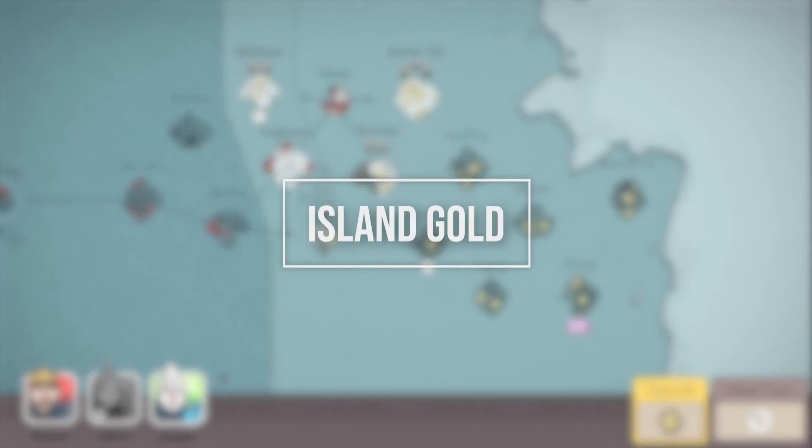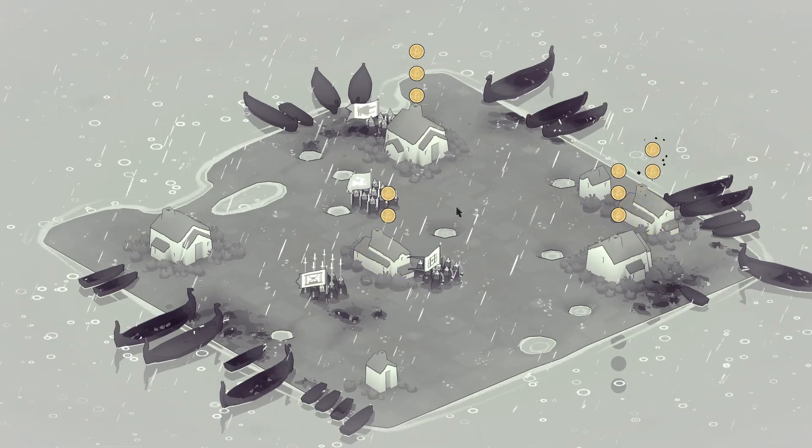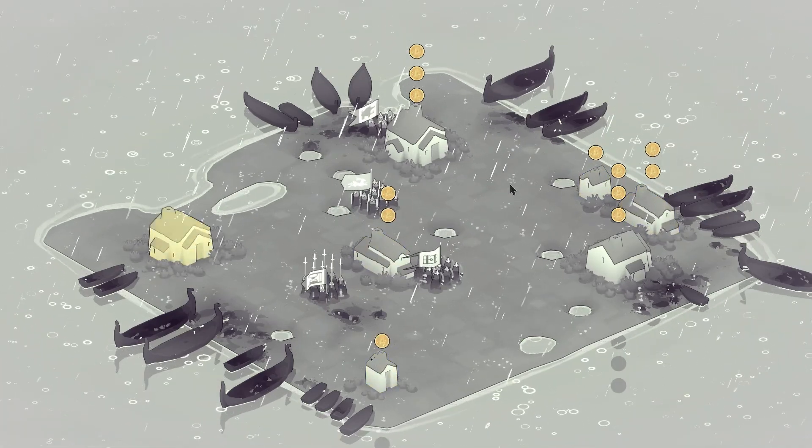You can figure out how much gold you can earn from an island before starting the level, as can be seen on the map screen. The small square offers 1 gold, the medium rectangle 2 gold, and the large square 3 gold.